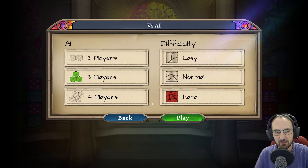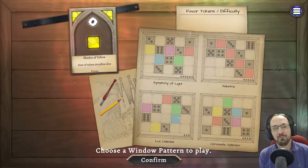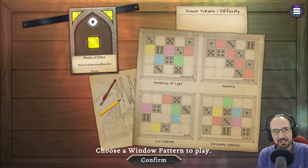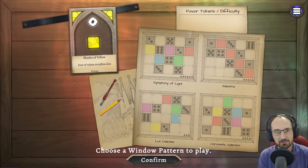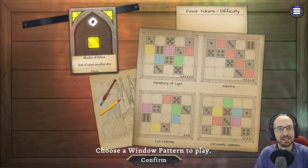It plays two to four players. We're going to play a three-player game on hard difficulty. Basically what we are doing in Sagrada is we are drafting dice — coloured dice — to fill in spaces on our board.